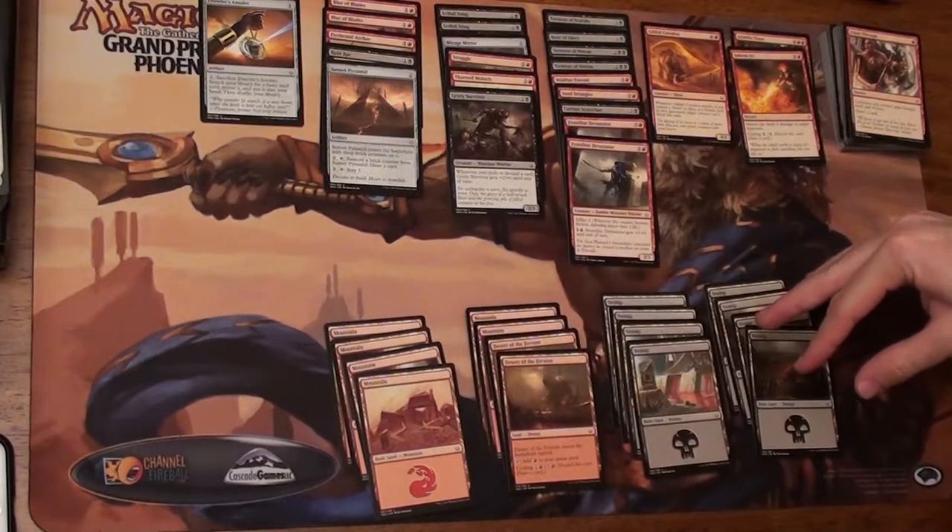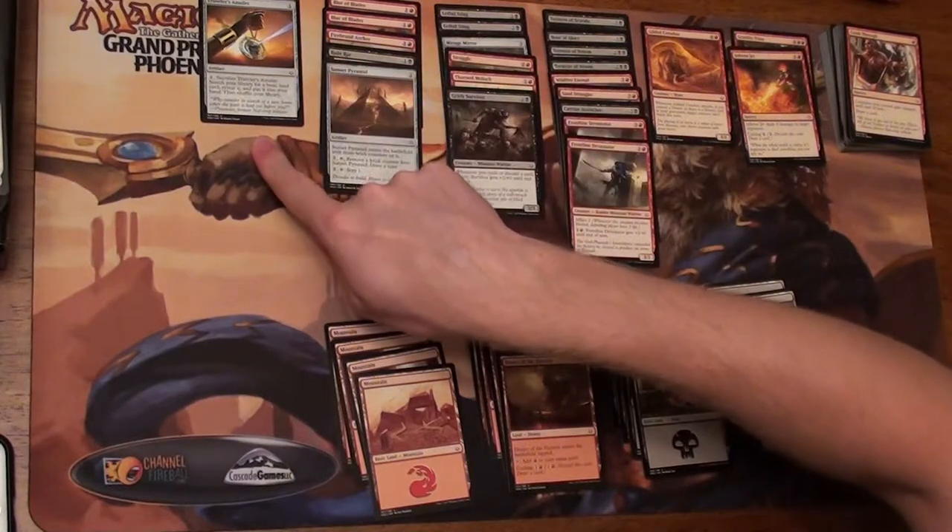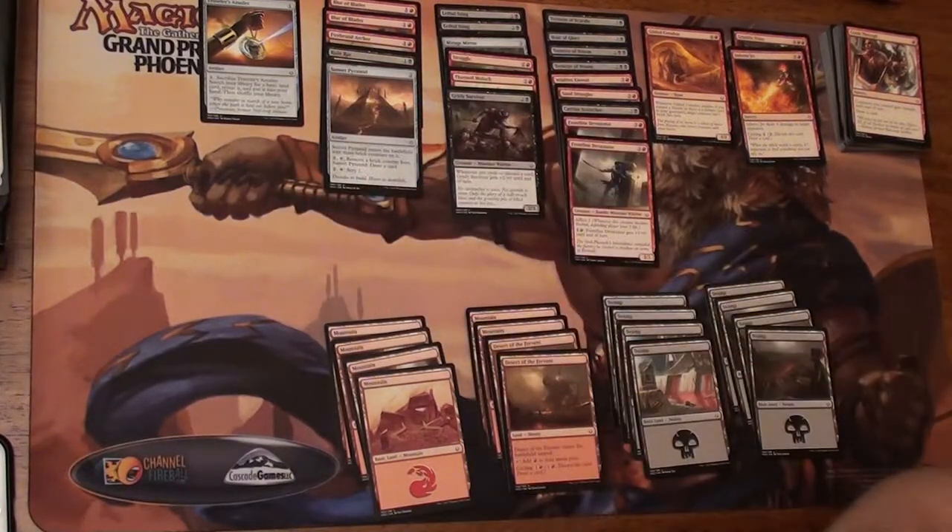I went with 16 lands. I have a Traveler's Amulet to help fetch any land I may need. Of course that brings it to your hand, not onto the board, but it's still going to pull land out of your deck into your hand, so it's going to help out.